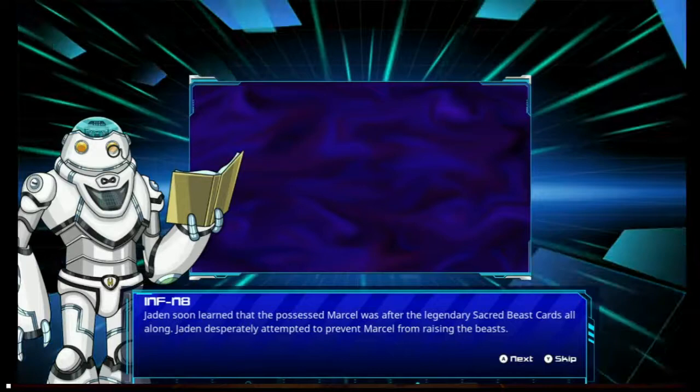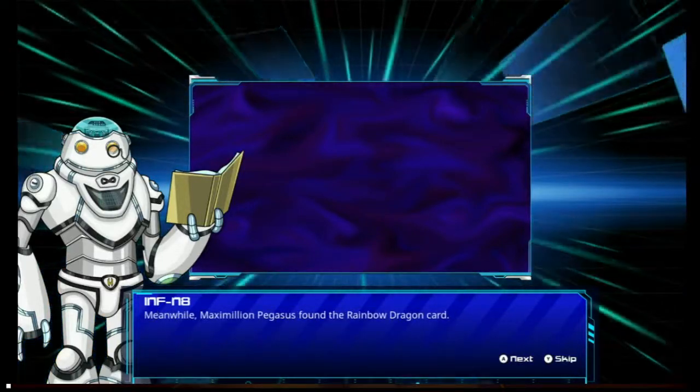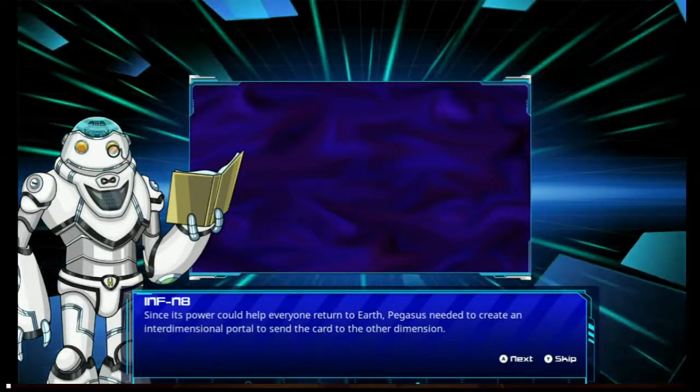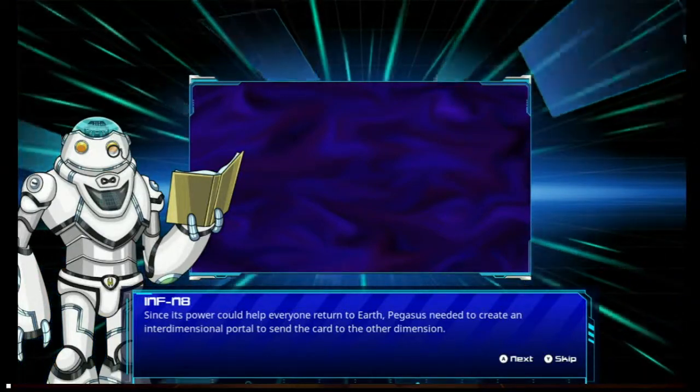Jayden desperately attempted to prevent Marcel from raising the beast. Meanwhile, Maximilian Pegasus found the Rainbow Dragon card. Since its power could help everyone return to Earth, Pegasus needed to create an interdimensional portal to send the card to another dimension.